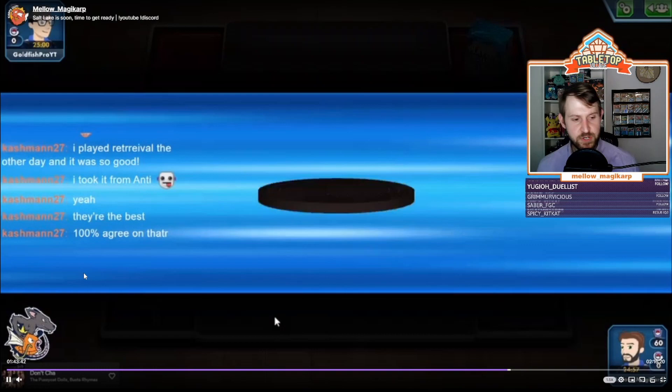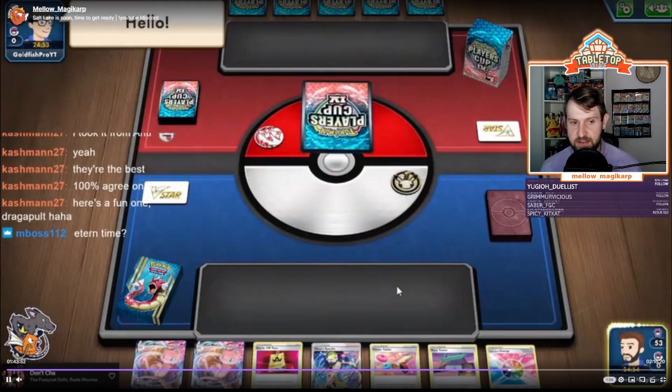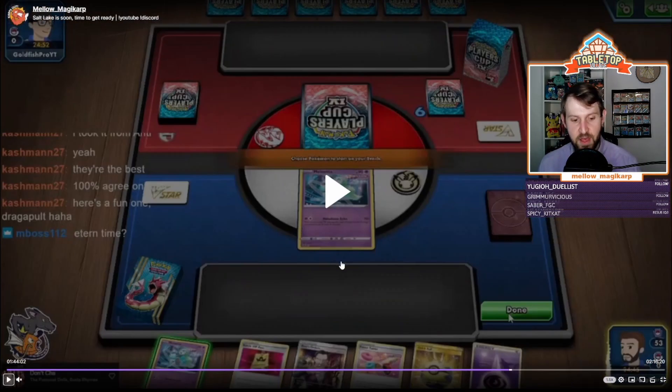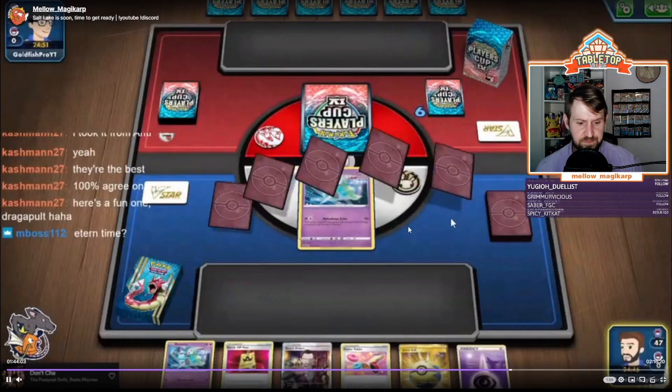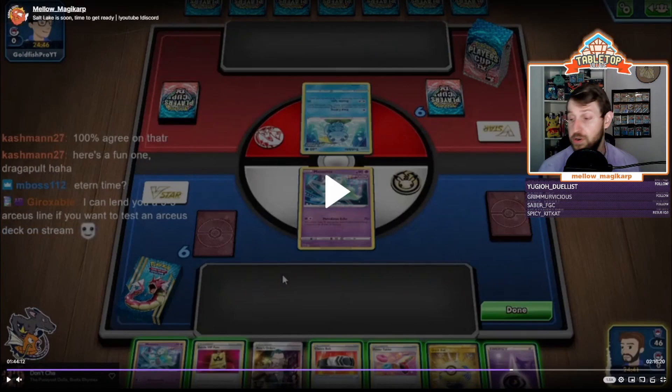We're re-watching the game I played on my Twitch stream. We don't know what we're up against, but it's a fellow content creator — shout out to Goldfish Pro. The starting hand is beautiful because you just don't want to start Genesect. We're going first; ideally you want to start Mew, but putting Meloetta in the active is also fine. If it's a mirror match we kind of want Meloetta there so we can win on the prize trade.